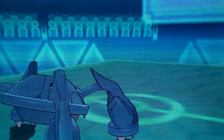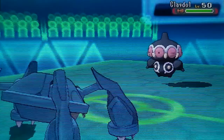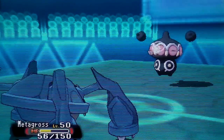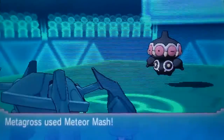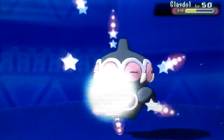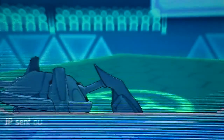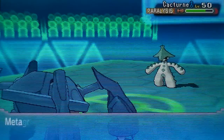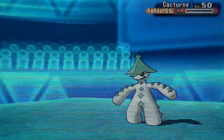That was kinda weird — Metagross weighs like 1,200 pounds and Hariyama weighs like 550, so I don't know what he was doing with Heavy Slam. He brings in his Claydol and I hit him with a Meteor Mash. He goes for Psychic trying to look for some STAB, but Metagross tanks it like a beast. We hit Claydol with Meteor Mash straight to the face and it's dead. Then he finally brings back out Cacturne, and Metagross just fires another Meteor Mash, shoves the spikes inward, kills Cacturne, and that's the match.